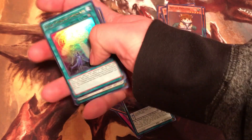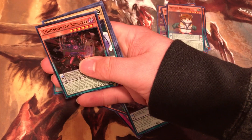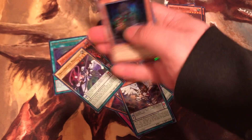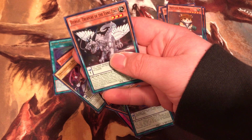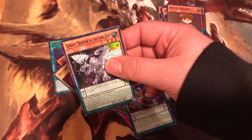And the third pack we have: Star Pendulum Graff, Kono Sorcerer, Dragon Pulse Magician, Doom Star Magician, and the Treasure of Ying Zing.